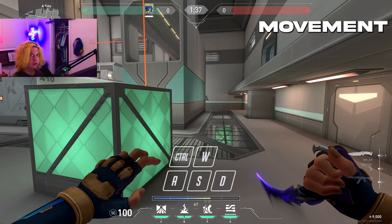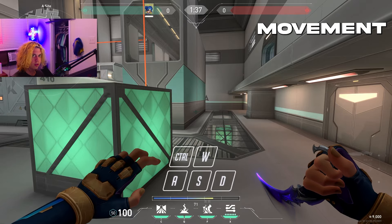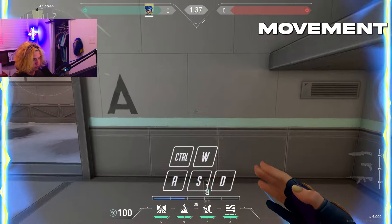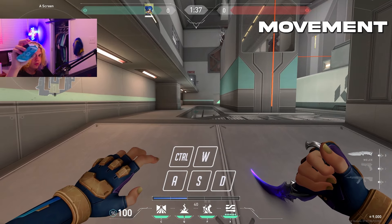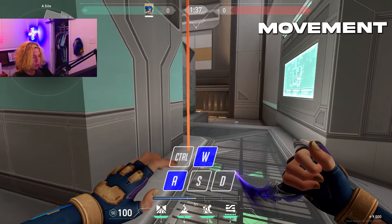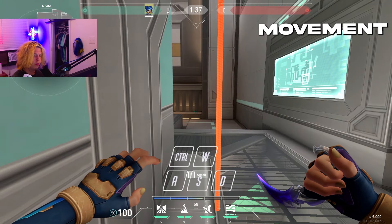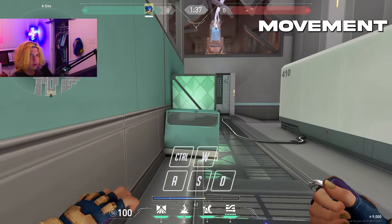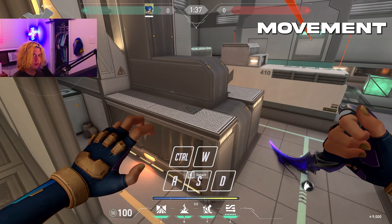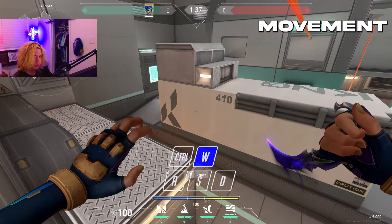The next thing you can add in is strafes, and that'll look something like this. As you can see, whenever I'm strafing to each side, I'm moving my mouse along with it — that is very crucial. Kind of like when you're moving around a corner and you turn into it, that's what you're doing every time you strafe. If you figured that out, you completed step one of Neon movement.